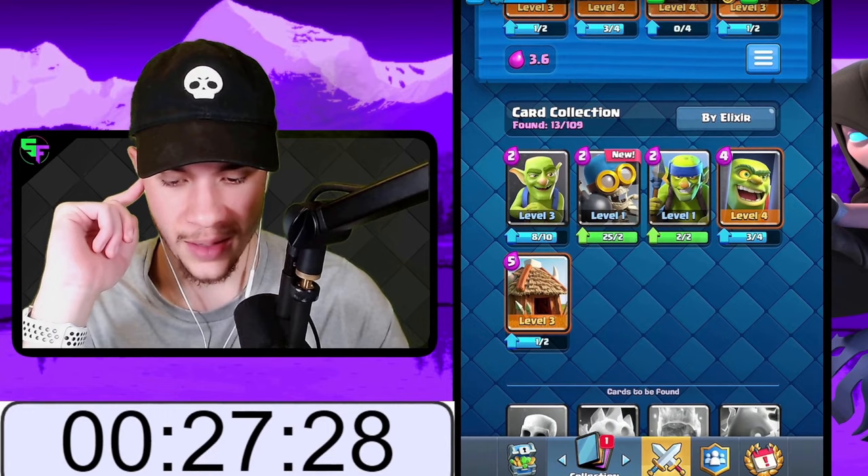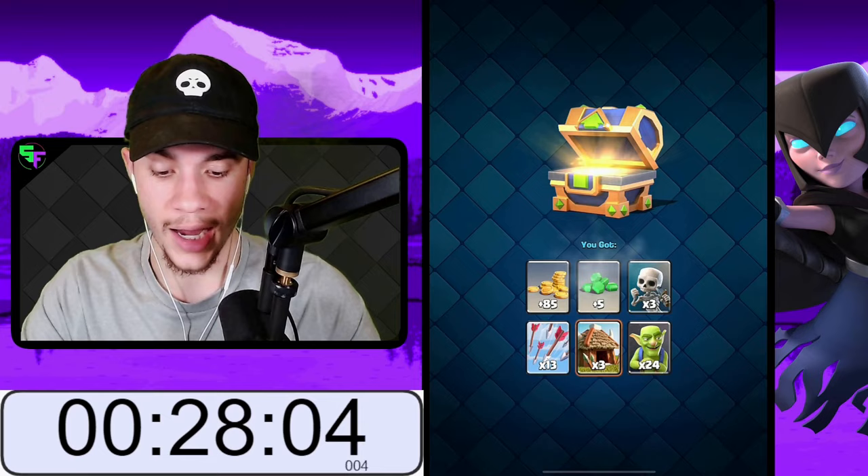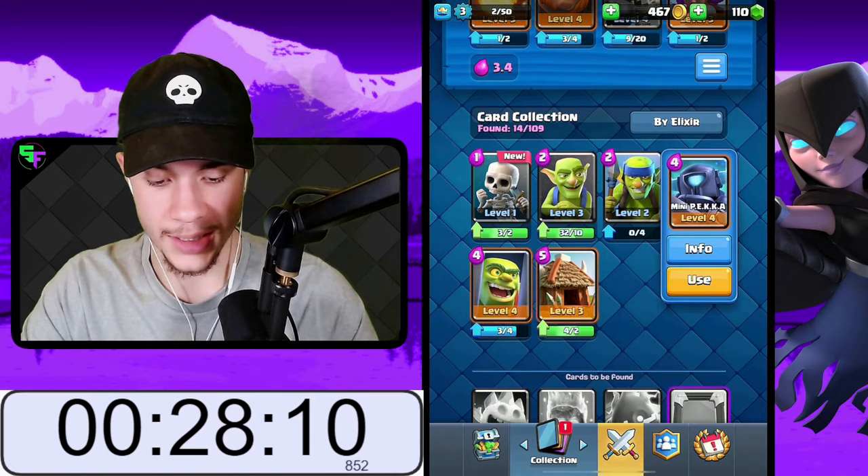Between the skeletons and the bomber, we're going to take the bomber — it's more value for two elixir. Skeletons are good, but you can't underestimate the value of doing splash damage in early arenas. By upgrading the bomber enough, we get to level three and get another level up chest with arrows, goblin huts, goblins, and skeletons. I'm actually going to use the bomber instead of the minions.